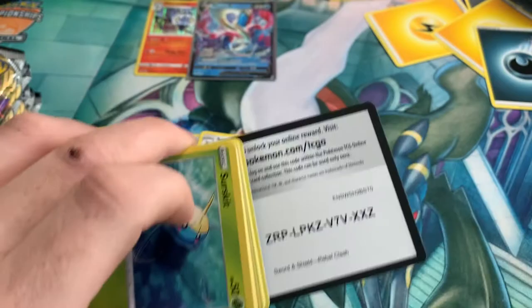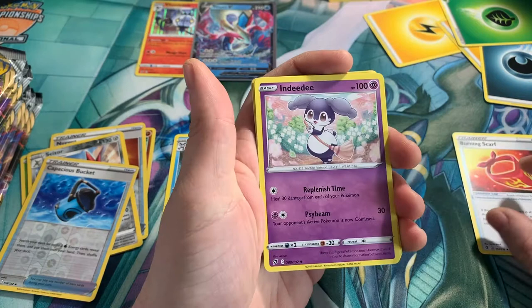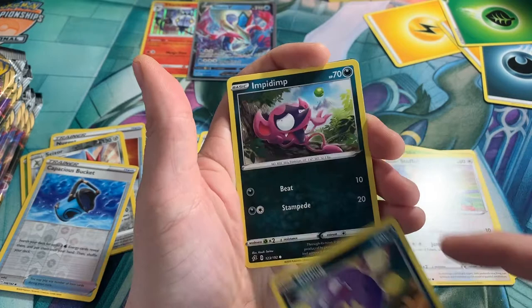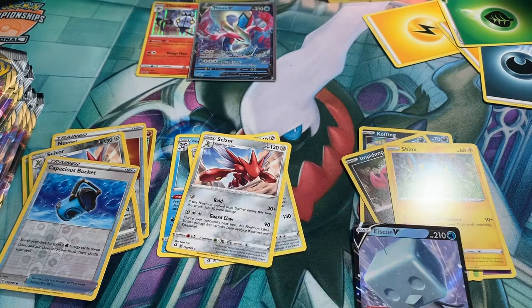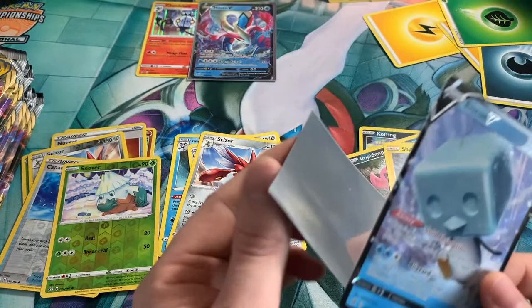Code card for you guys. 1, 2, 3. Let's get rid of fire. Nice grass. So we have Burning Scarf, Indeedee, Skylar, Surskit, Stufful, Cufant, Impidimp, Shinx, Snom for the reverse holo, and Suicune V for the rare. It's actually the first time I've seen that card. Fair enough. Seems fairly playable.